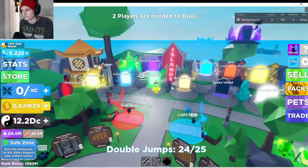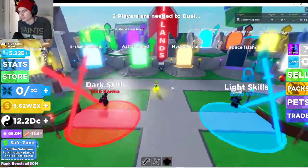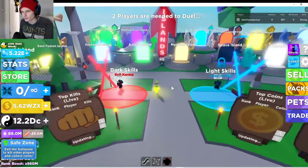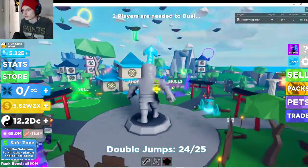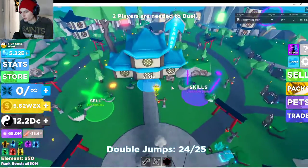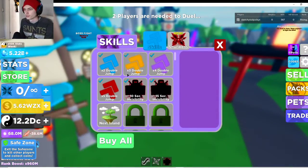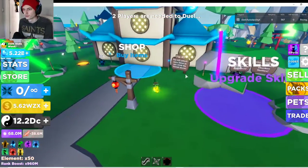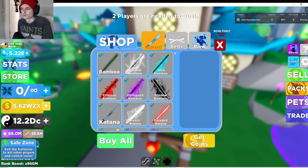So first when you come in, you have all the islands right here. You probably only have a couple unlocked at first — there's just one. To reach them, you go upwards. Go all the way up there to get more jumps. Go here to get more skills — more jumps, all that. Go here to buy new swords.